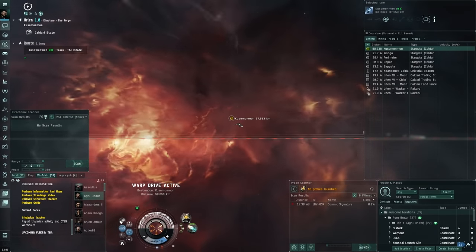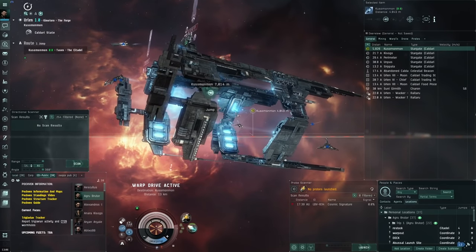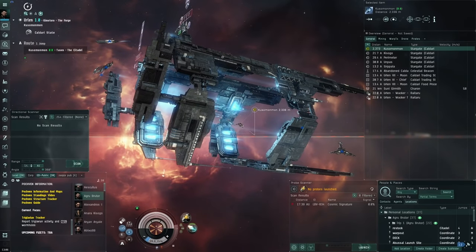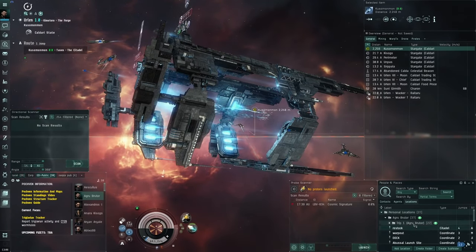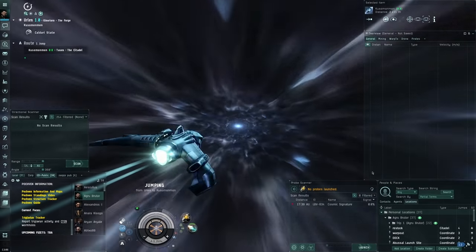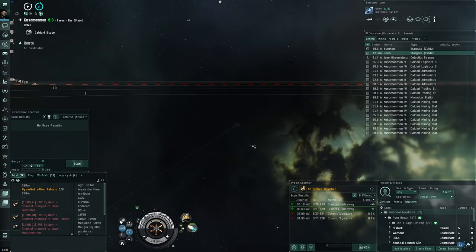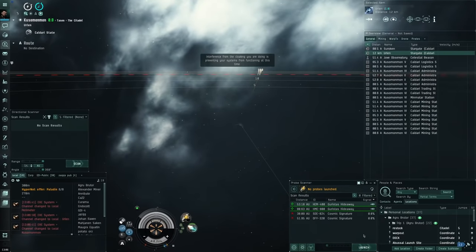I'm going to scan this system with the probe launcher to find the wormhole and make a bookmark - we'll be using a lot of bookmarks. This is a good way to get acquainted with the bookmark system in EVE Online, which is very useful in general whether you're in nullsec or anywhere. Launching core probes now.